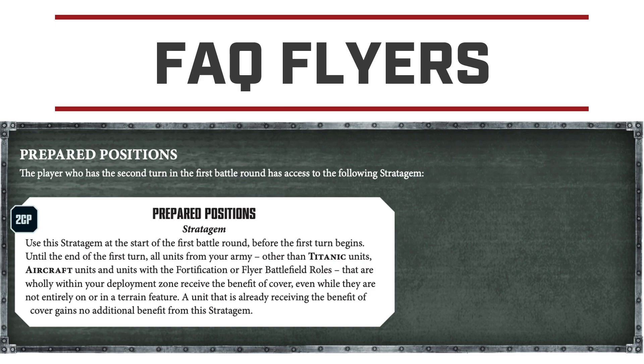The last change for flyers is Prepared Positions. This has been finalized as a rework of the beta rule. Basically, units with the Aircraft keyword cannot use Prepared Positions. So if you have a bunch of flyers with the Aircraft keyword and your opponent goes first, you're not going to get that additional cover save. Flyers are already hard to hit, so adding a cover save on top made them even harder to kill. They have eliminated that from the possibilities.